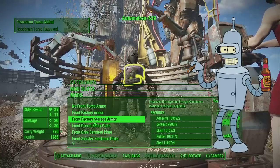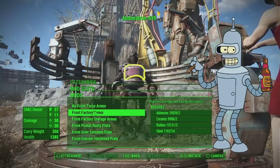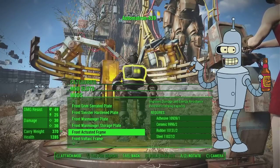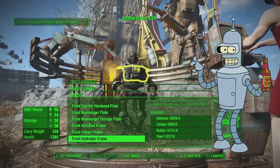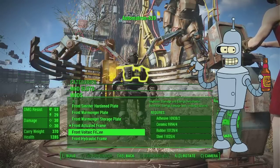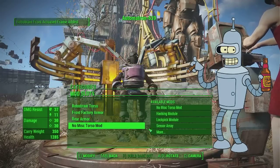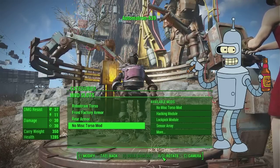Hmm, how do I do this? Front factory - normal factory looks good. Nah, too spiky. Too squarish, a little bit too much. This one is also good, actually - the frame. Front hydraulic frame is also good. Actually, the frame is the best, right? No, no, no - I think the normal one looks the best. Yeah, the normal one looks the best. They actually have a little bit too much stuff on them.